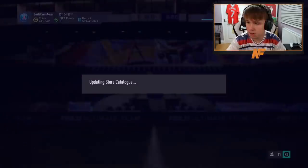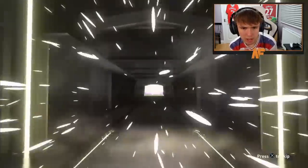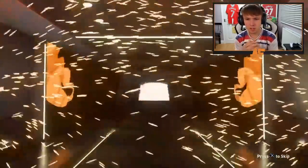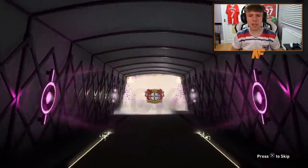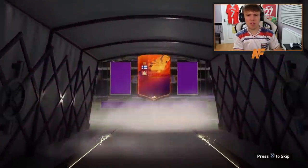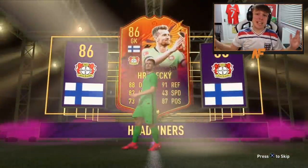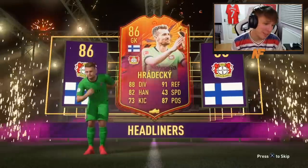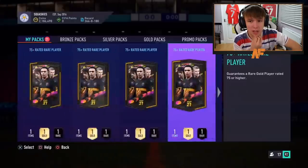Shout out to Rob — Future Stars party bag number nineteen, might be the penultimate one. Come on! It's a walkout — good start. It's headliners! Oh, it's another headliner! Back-to-back headliners after we didn't get one in the first seventeen packs. Heradeki — he can get upgraded, 86-rated, but it's not the greatest compared to the last headliner we got.